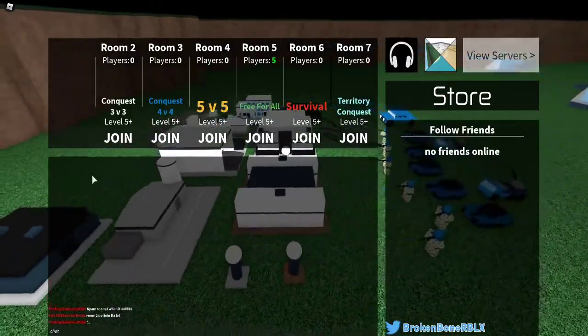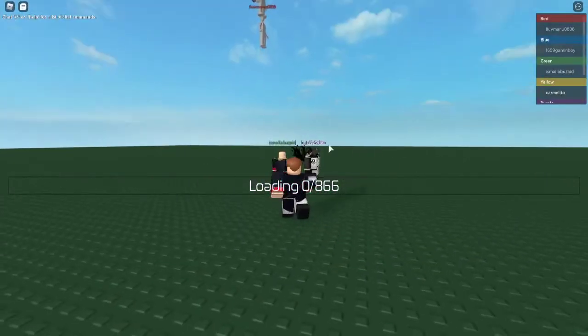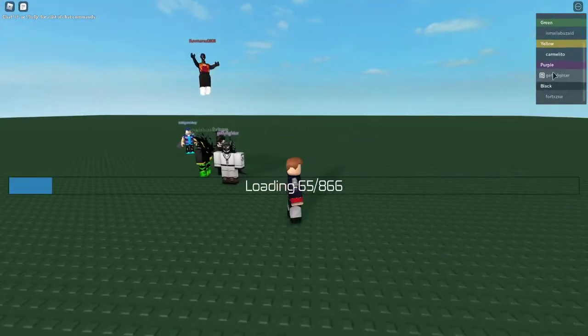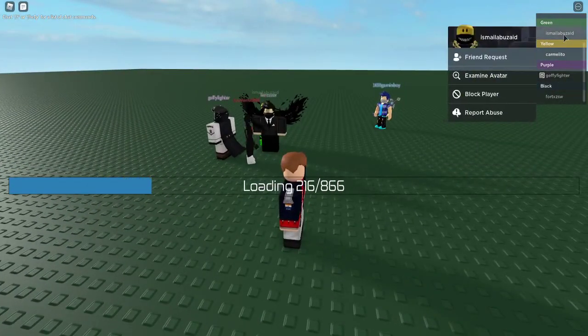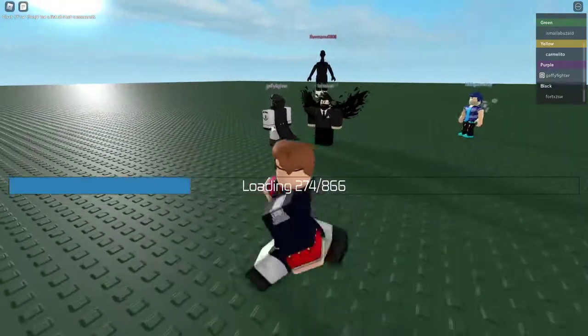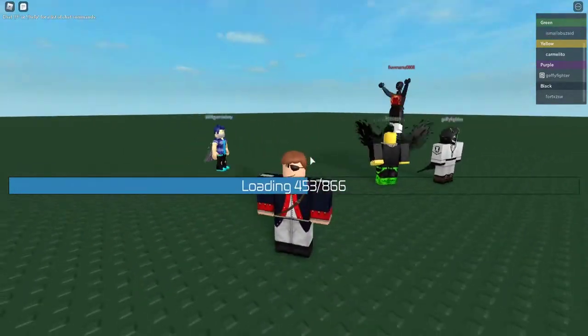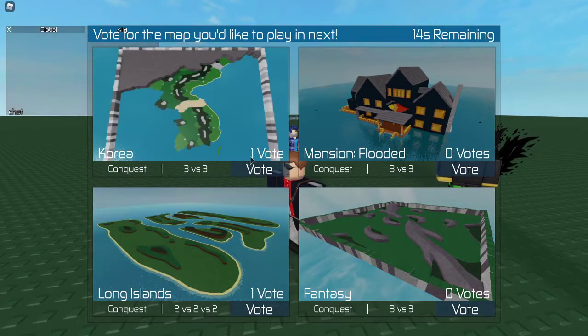So we're already in the game — already in a lobby. These are the players on different teams, so I'm yellow and these guys are the different teams like purple, green and stuff. I'm just playing with randoms right now. This is just like a rolling screen so you just have to wait. After loading you can choose the map you want to play — you can click vote and we'll vote for that map. I'm gonna vote for Korea.